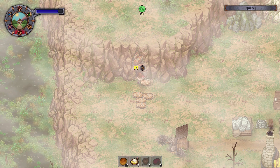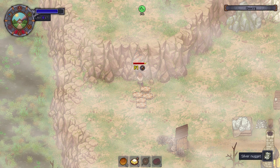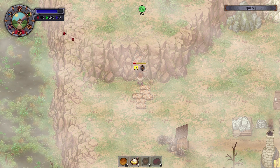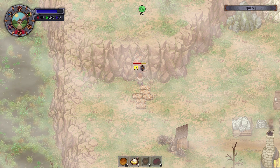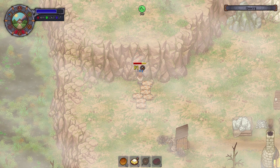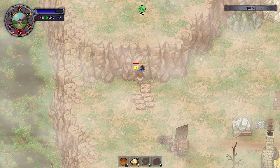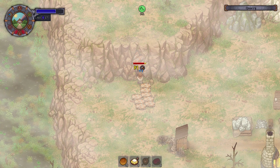We're going to be grabbing — oh, there we go, a silver nugget! We'll occasionally get a little bit here and there through mining. We're going to want to make sure we take enough materials to build the bridge, because that is going to be an enormous time saver in the future.